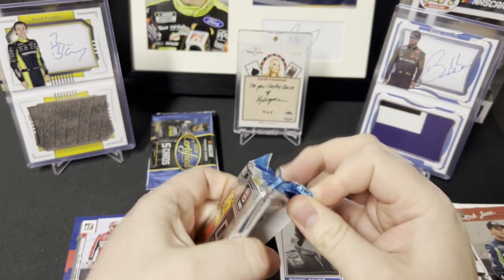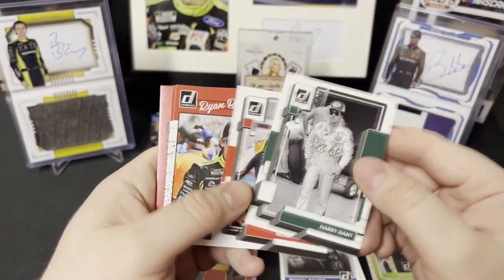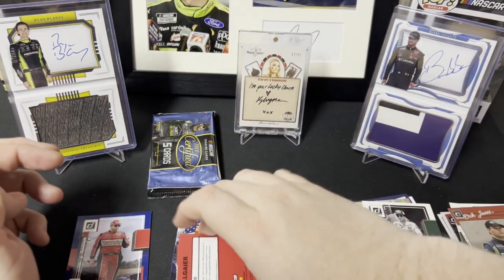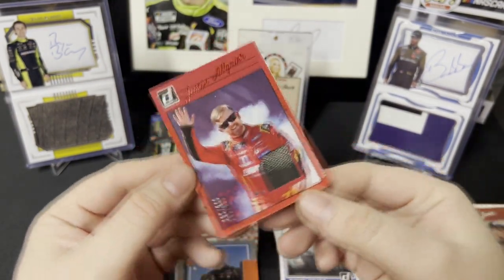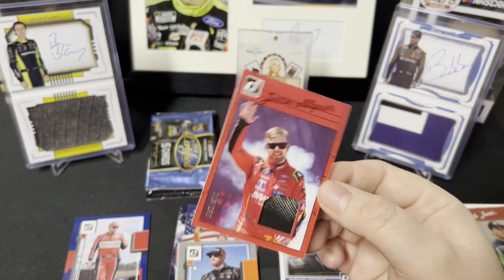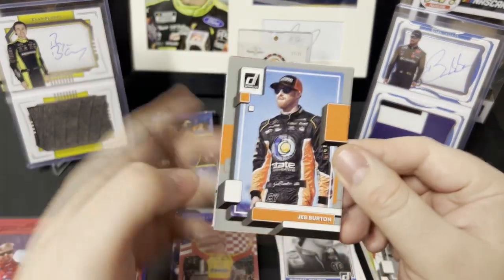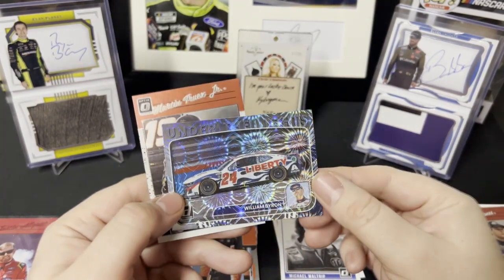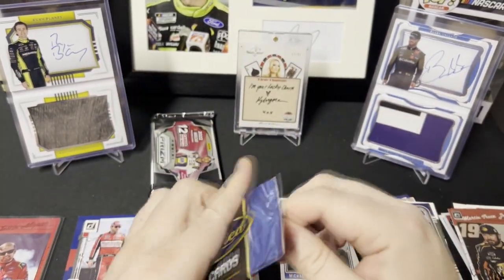2023 Donruss pack 2. We got Harry Gantt, Noah Gregson, champion — my man Ryan Blaney — Harrison Burton, and we got a retro mem card, 5 of 250 red. The red parallel is very nice with his Brent sponsor — very nice looking card. We got a gray or silver Jeb Burton, an Under the Lights William Byron, and an optic Martin Truex Jr.